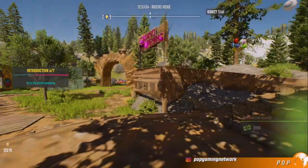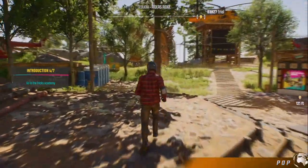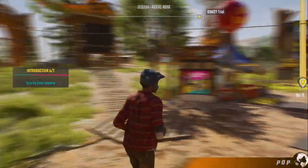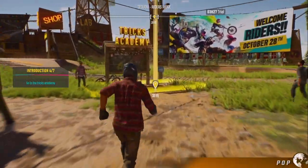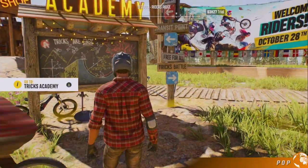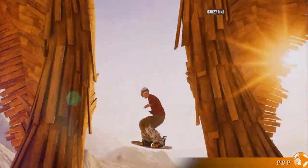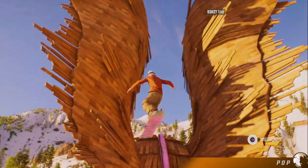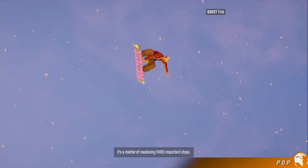Alright, let's go learn our snowboard trick. Okay, we're walking again. The third person character still walks with a helmet — not weird at all. Time to do the trick academy. What up, Ryder? So you want to learn how to pull off some gnarly tricks in the Republic? Then it's a matter of mastering three important steps.